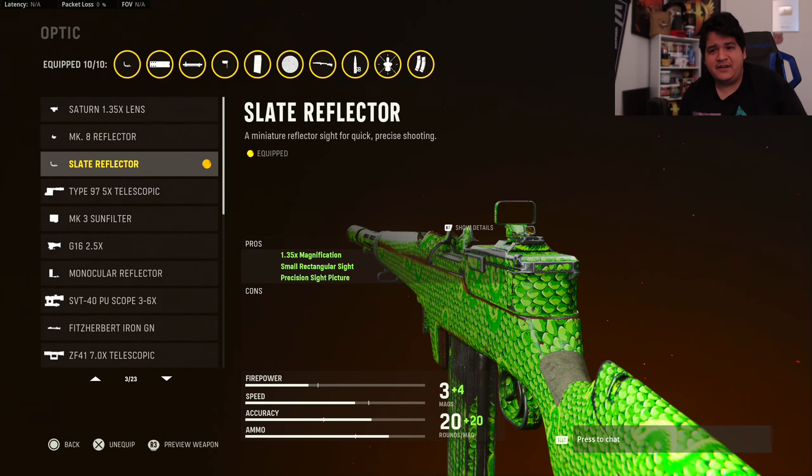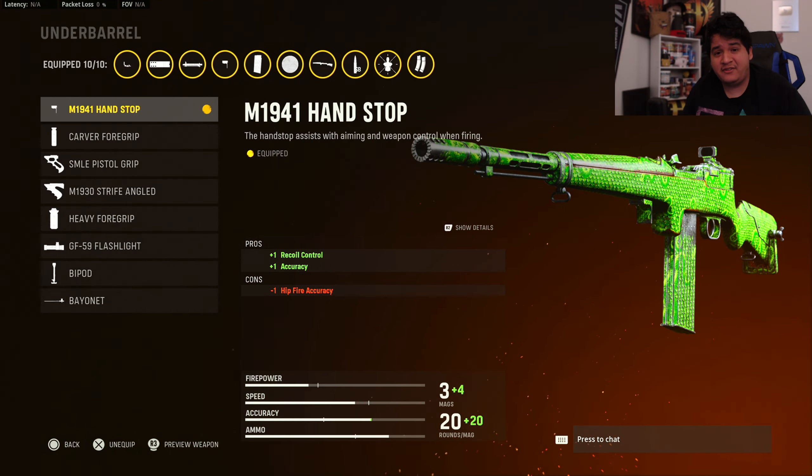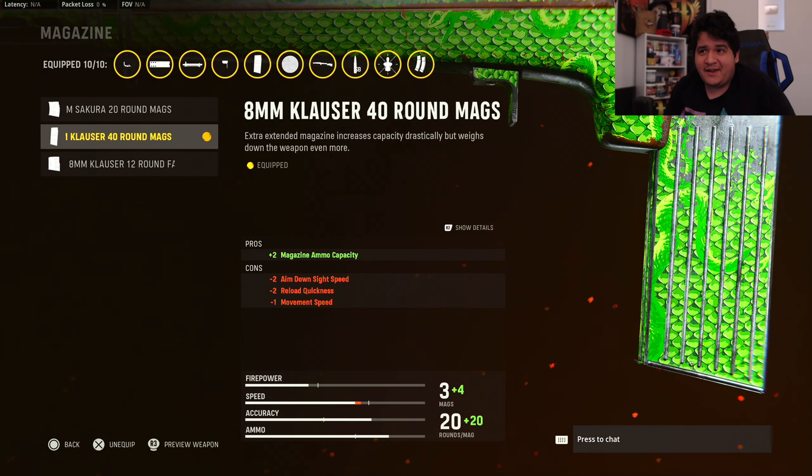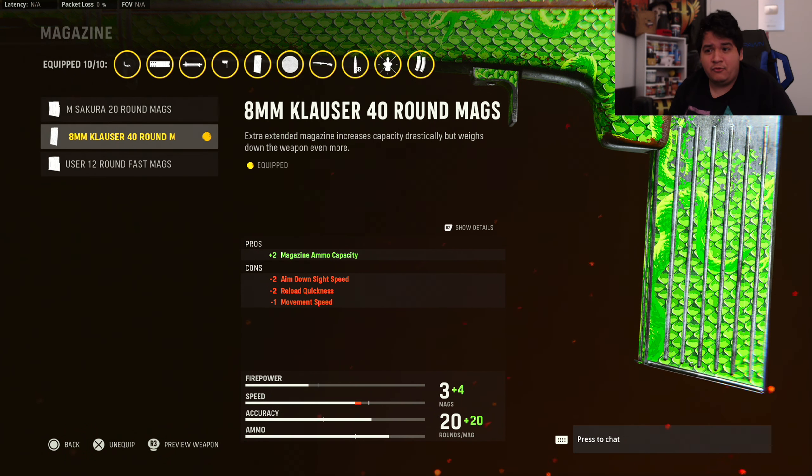The optic we use is the Slate Reflector — you can use iron sights if you want, but I just like the Slate Reflector because it's really clean and accurate looking. Stock is going to be the Fitzherbert Reinforced — I really like this because it helps with recoil control, aiming stability, accuracy, and flinch resistance. It makes this gun really nice at long range — you can use it in short to medium range combat but also at long range, which is what this gun kind of needs since it is a marksman rifle. Underbarrel is going to be the M194 Enhanced Star for recoil control and accuracy, once again making it a lot better at range. For our magazine, the obvious choice is the 40 round mags because you need as much ammo as possible when making this a fully automatic weapon.